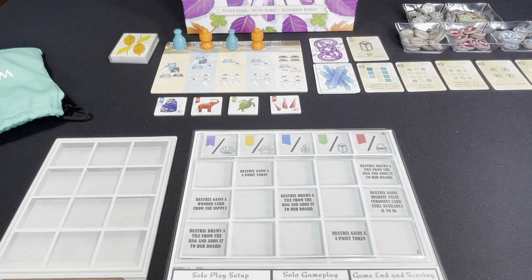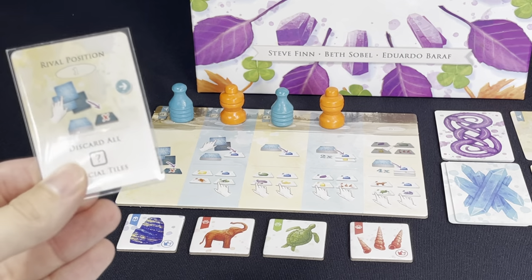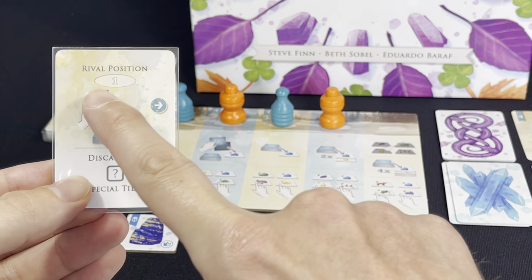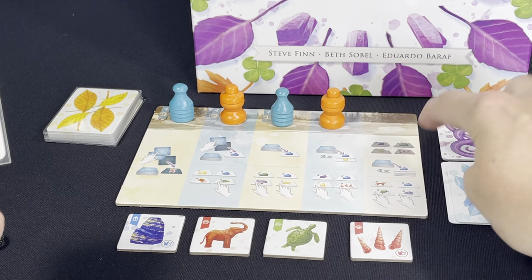Before I go into gameplay, you can play this on normal or hard. The setup is the same for both — it's just the end of game scoring that is a little different, which we'll cover at the end of the game. When it is Beatrix's turn, we are going to flip over the top card of her deck. She will try to move to the spot shown. Spots are one, two, three, four, and five.